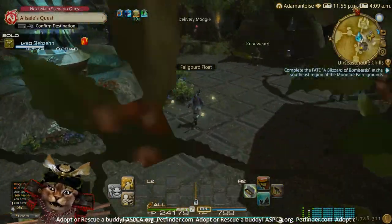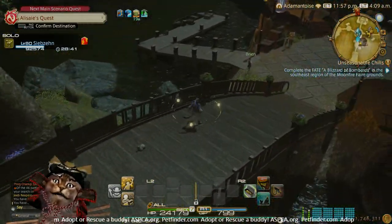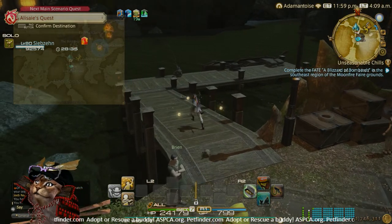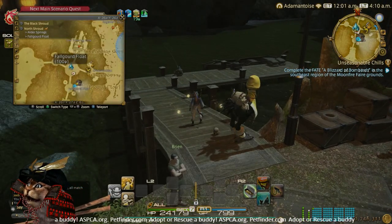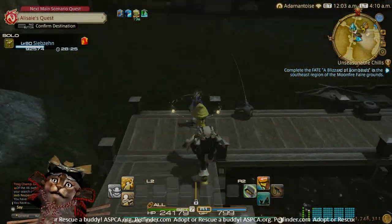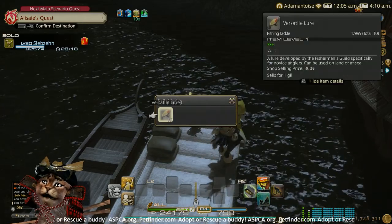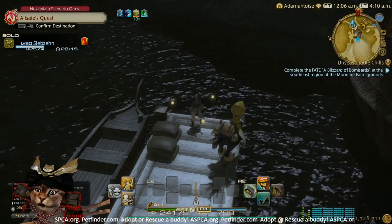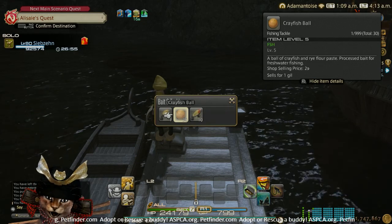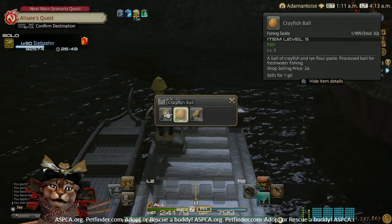When you come to the telepoint in Fall Gourd Float, you are literally surrounded by water. If you bring up the map you can see there's water pretty much all around, so just pick a spot you like — anywhere that's nice and scenic. I brought the versatile lure but I'm going to fix that. Now that I've got my silver spoon lure and crayfish balls, I'm going to go with the crayfish balls since they have a slightly smaller pool of fish they can catch.